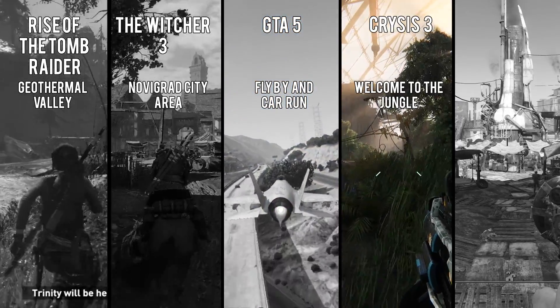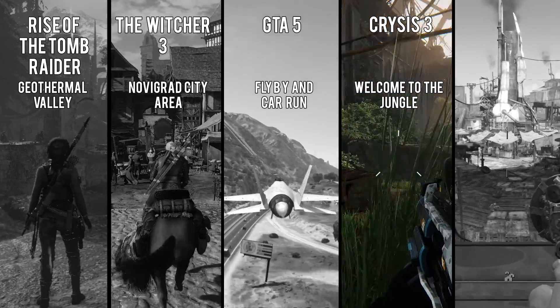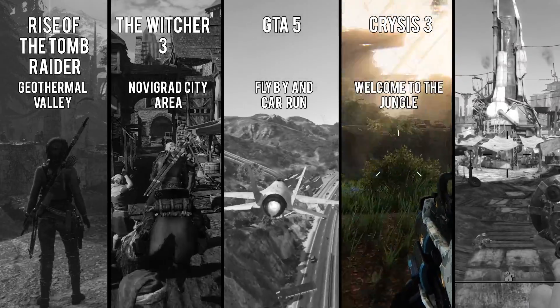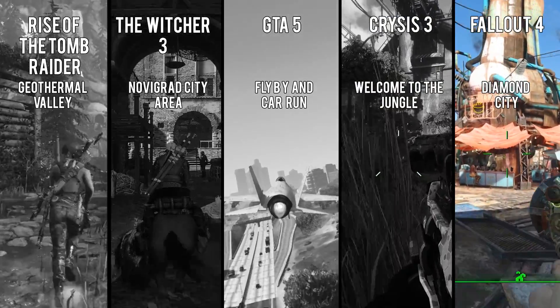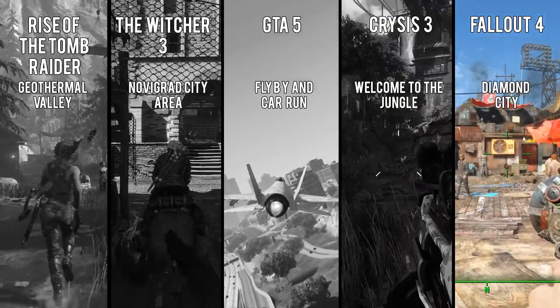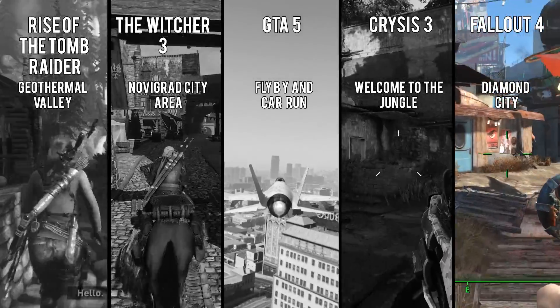Crysis 3 was my fourth pick — the Welcome to the Jungle level is still, after all these years, very hard on CPUs and can scale with more than 4 cores. Last but not least is Fallout 4, which for reasons unbeknownst to us gamers is very taxing on the CPU, especially in urban areas like Diamond City, which is where I chose to test.